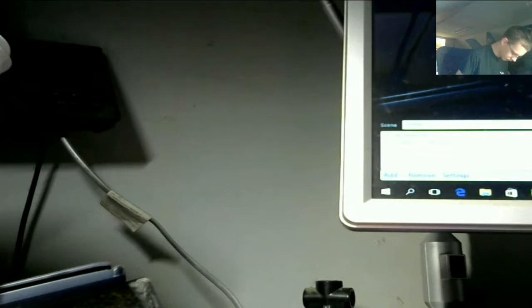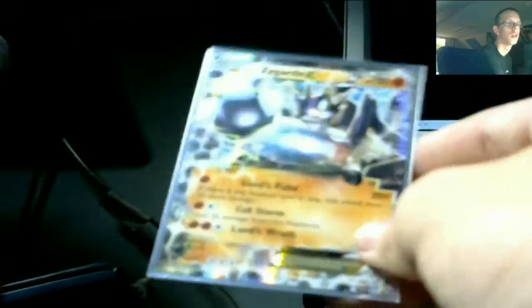I've got to watch for the code card, because the code sometimes they sneak it in there — I've got to make sure I don't give it away. I don't want to show it to you until I sleeve it, because this can't go in the binder with the Fates Collide stuff since it's not a Fates Collide card. I will put it in my Fates Collide sleeves though — this beautiful promo.